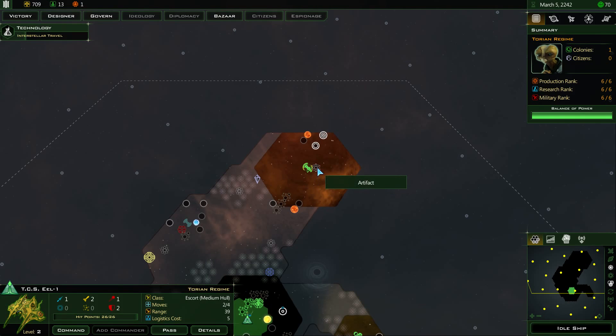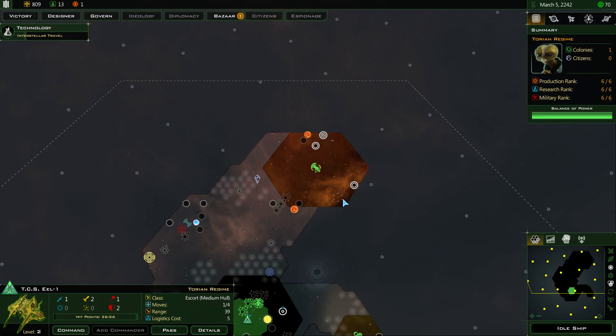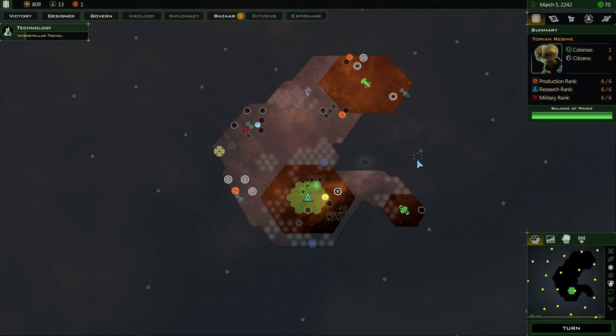They're in the game to give me a challenge — that's why I selected them. All the AIs will give me a challenge, but them especially. Ancient riches have been found within that artifact, hopefully. I want to come over in that direction next turn. Right now I'm building the Epimetheus Refinery. Let's end the turn.